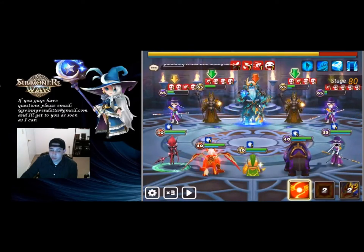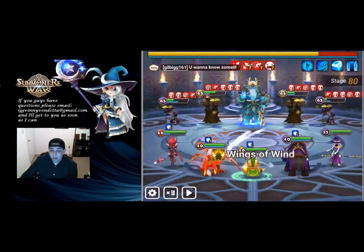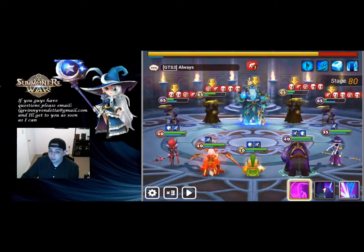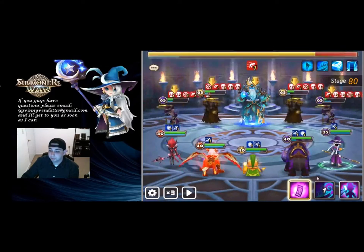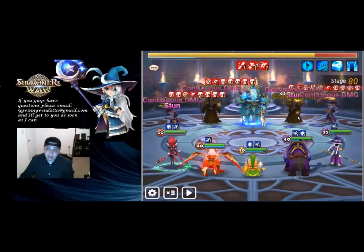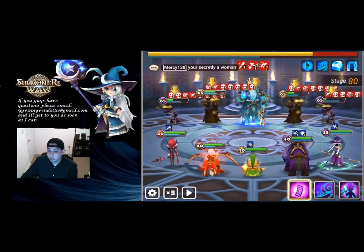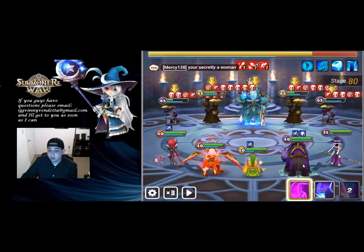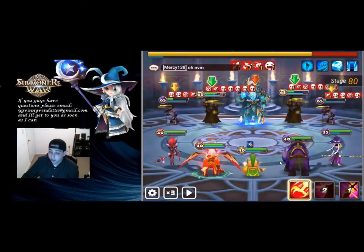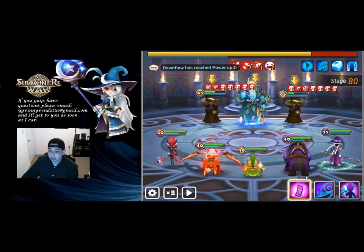Those adds should be dying soon. Stun him again, increase everybody's cooldowns, and try for an attack bar decrease. We got glancing and an attack break. I know this is getting really repetitive — like I said it's going to take a long time because we didn't bring a defense breaker, but that's okay. We missed the provoke there — that could be an issue. Let's get it back. That's why it's so much safer — as long as we keep the provoke up we're good, but you really need both Mav and Basalt there to keep it up.